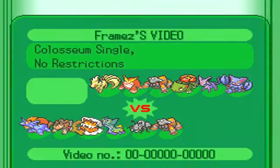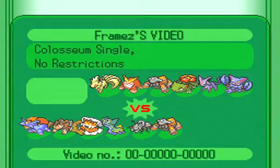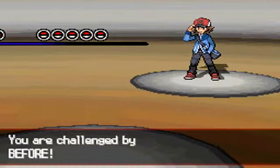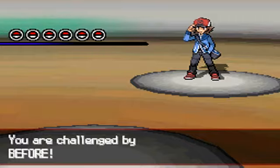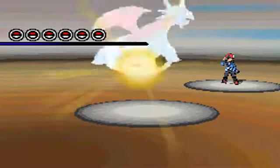Alright, so this guy had a sun team and I had a completely random team. I know it kind of looks like a sand team but I didn't bring a Tyranitar or Abomasnow or whatever. Yeah, this guy's sun team looks not too threatening, but you'll see how it turns out.